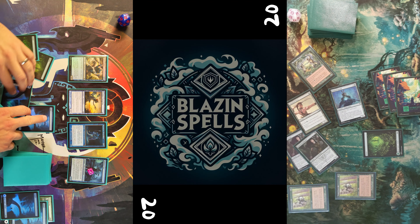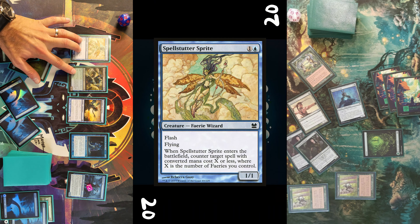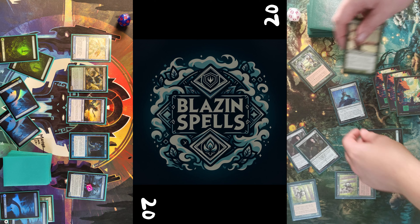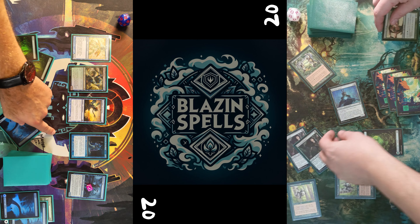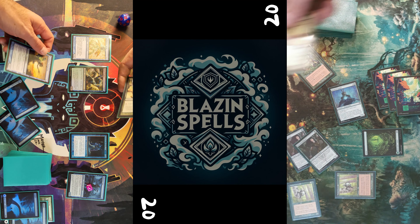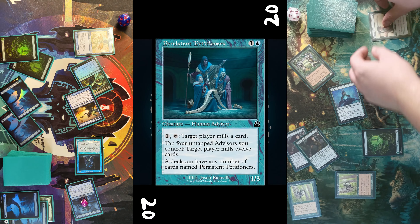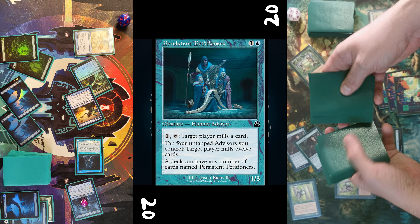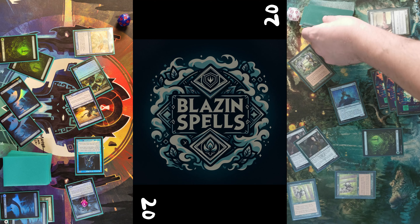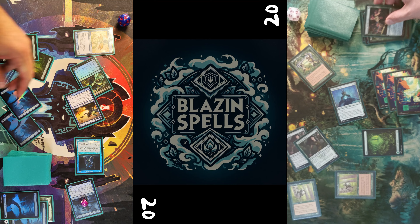Opponent puts another Forest into play, taps for three mana and casts another Timber Watch Elf. Then he swings with the full team. Before blockers I cast a Spell Status Sprite to get one more blocker on the board, and now it got super messy because I was pointing and shouting about blockers and stuff. I got a bit confused with all the creatures.